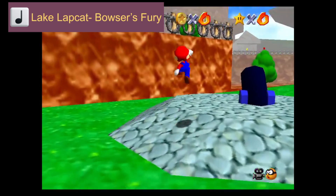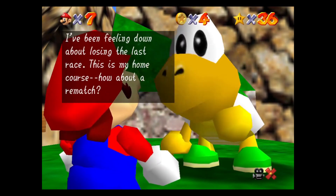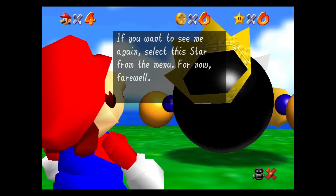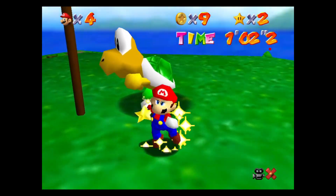Starting off with Bob-omb Battlefield, we can confirm two stars. Given Koopa the Quick's dialogue from Tiny Huge Island, we know that Mario must have raced Koopa the Quick in Bob-omb Battlefield. Koopa the Quick only spawns there if Mario has collected the star 'Big Bob-omb on the Summit,' so we can confirm that star's canonical alongside 'Footrace with Koopa the Quick.'